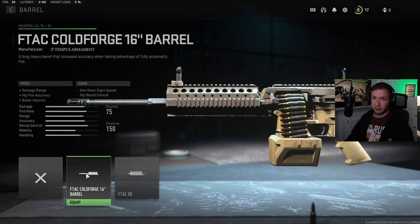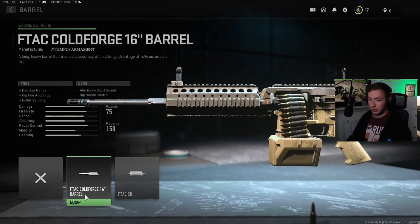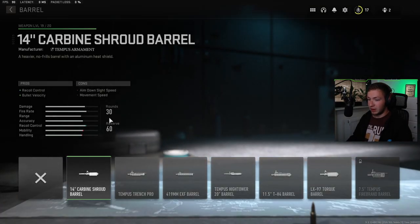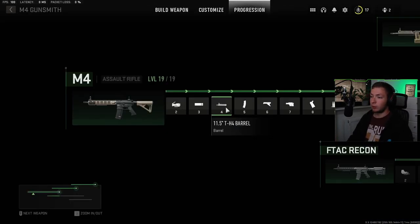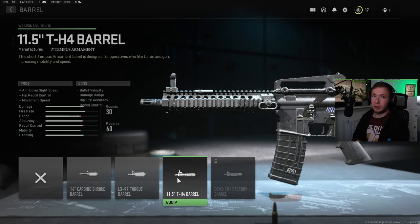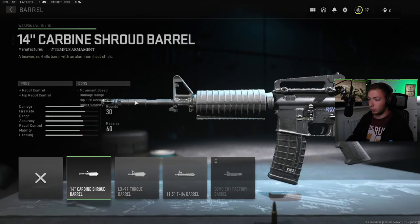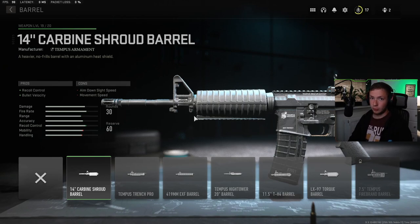However, it's not all attachments — which makes sense. For example, with the Icarus I unlocked the F-Tag Cold Forge 16-inch barrel, and if I go to the barrel on the Icarus we've got it right there. But if I go back to my first loadout with the M4 and go to the barrel, it's not there — that's because that barrel is probably only going to work on LMG guns. However, if I take the 11.5-inch TH4 barrel that I unlocked from the M4, and in my second loadout I select the M16, I'm able to equip that barrel. So I can use a barrel I unlocked from the M4 on my M16. It depends on what type of gun it is and whether the attachment will actually fit.